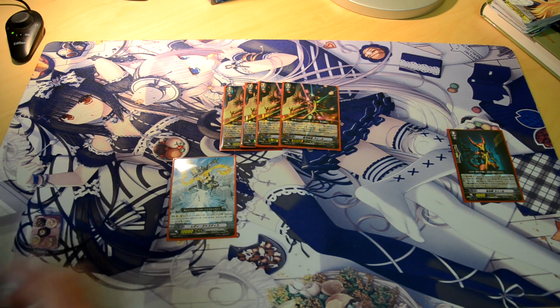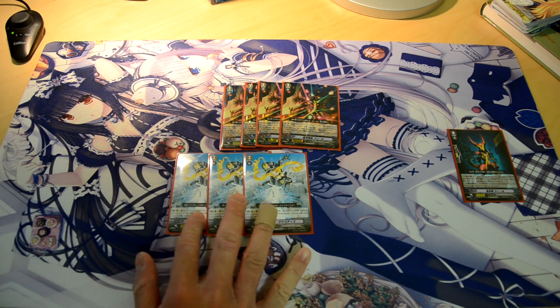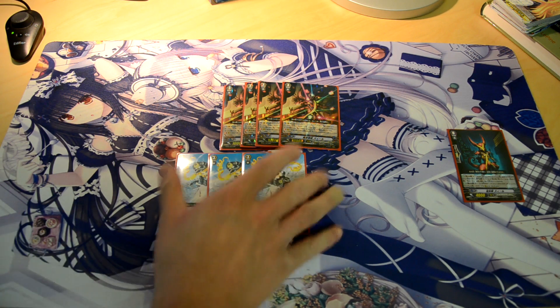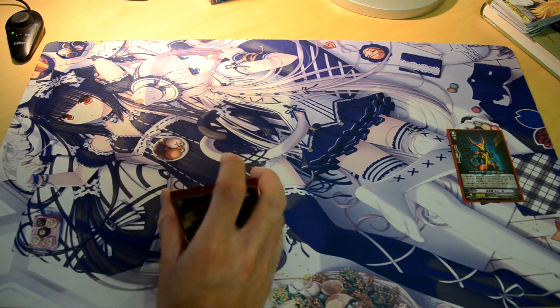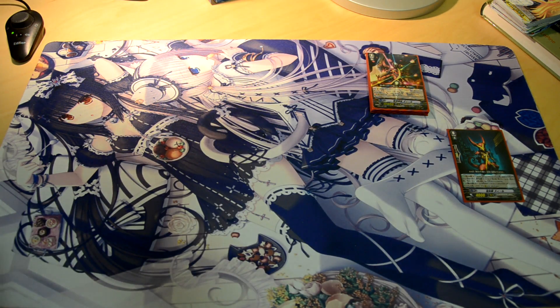4 Seals, and I also run 3 Lady Justice, which is the generic grade 3 12k beater — or it becomes a 12k beater when it attacks the vanguard. Which is pretty good in this deck, as hitting higher numbers makes them drop more shield in general, and basically you can set up easier for columns like 18k and so on.